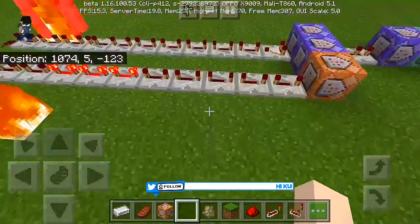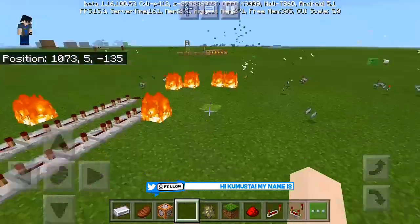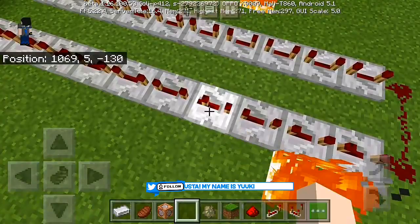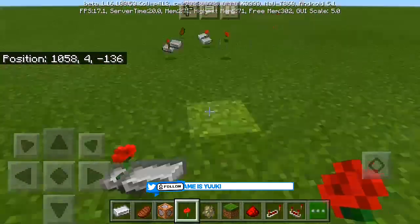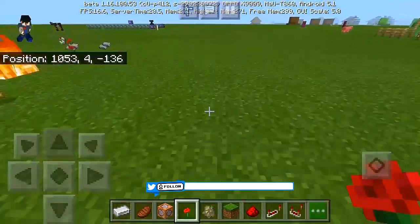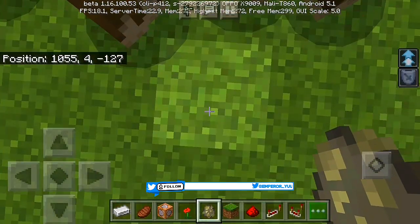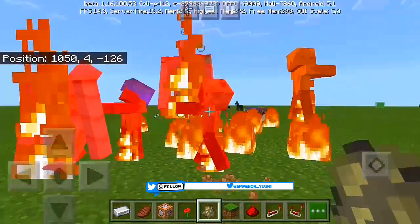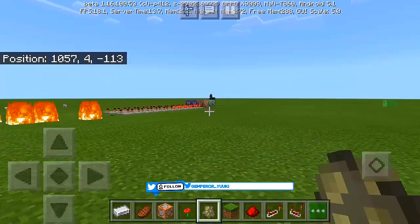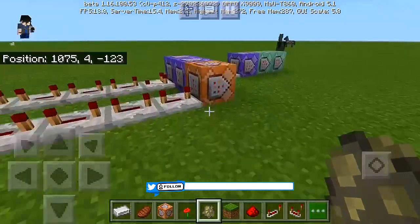Once this thing reaches the command box, the iron golems will disappear. Make sure your redstone repeater doesn't get broken, because it'll get laggy and the iron golems won't resume after you summon them. Basically, what you do to enchant the spell is face downward and jump — boom! You can see them getting killed, and after they reach the end they vanish. That's how the enchantment spell works.